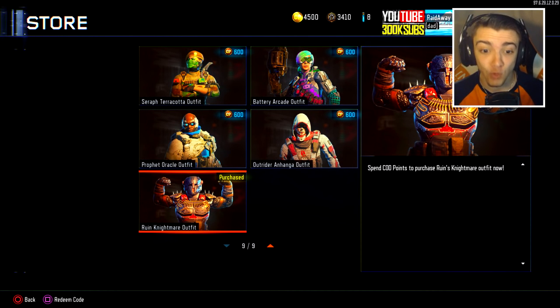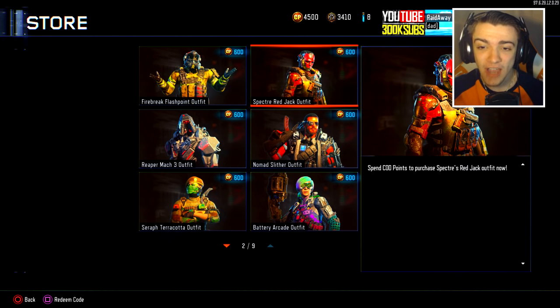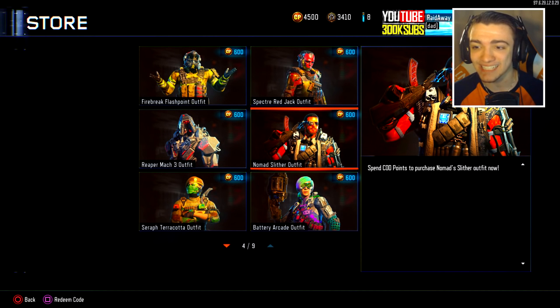I already purchased the Ruined Nightmare outfit, but I'm going to go through all of them for you guys right now. So as you guys can see, we have the Firebreak Flashpoint outfit. Right here we have the Spectre Red Jack outfit — this one looks really cool too. Right here we have the Reaper Mach 3 outfit, which looks really badass as well. We have the Nomad Slither outfit, which is pretty cool.